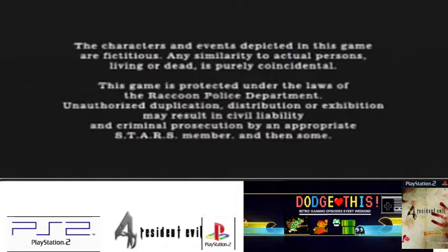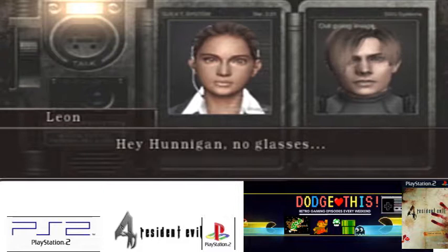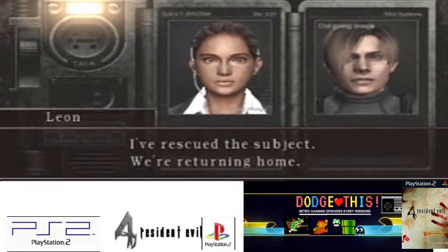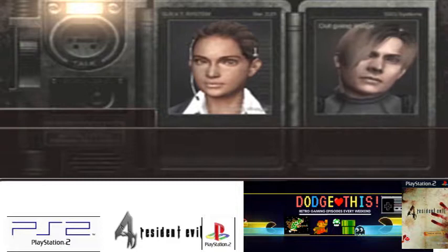Leon is protecting the laws of the Raccoon Police Department — I love it. 'Hey Hunnigan, is that you? Finally, the lines are free! Hey Hunnigan — no glasses?' 'Forget the glasses. What's the status of the mission?' 'I've rescued the subject, we're returning home.' 'You did it, Leon.' 'Thanks. You know you're kind of cute without those glasses — give me your number when I get back?' 'May I remind you that you're still on duty.' Story of my life.